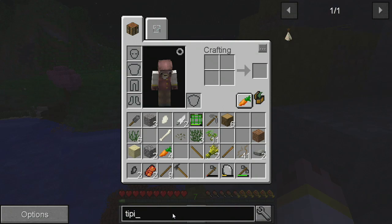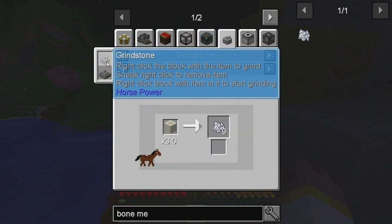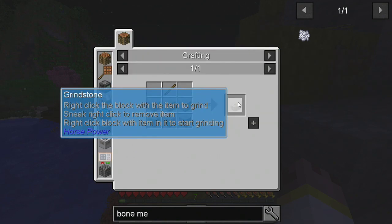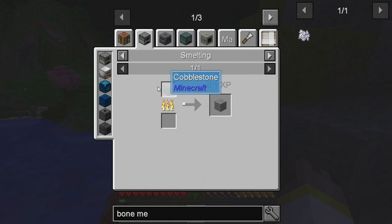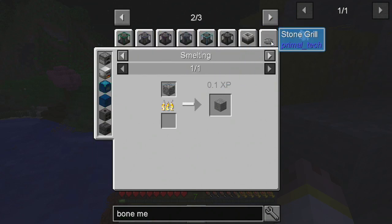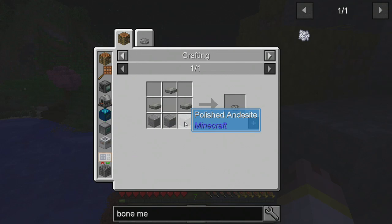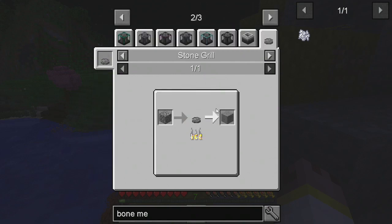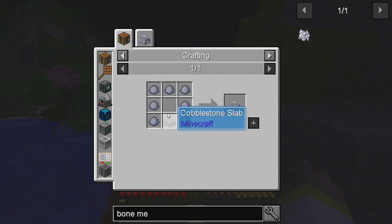How do we get bone meal? Crusher... grindstone. I'm unfamiliar with the grindstone. We need six stone but we can't get a furnace — so we need a stone grill: three rocks and three stone. How do we get stone? A clay kiln: clay around cobblestone.